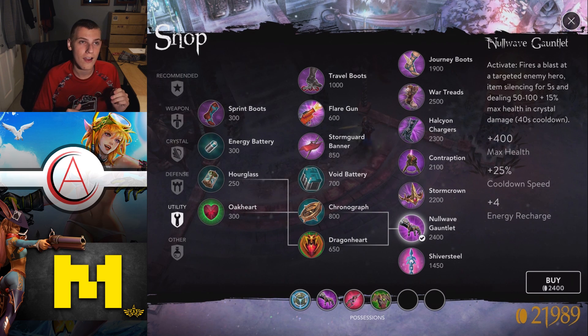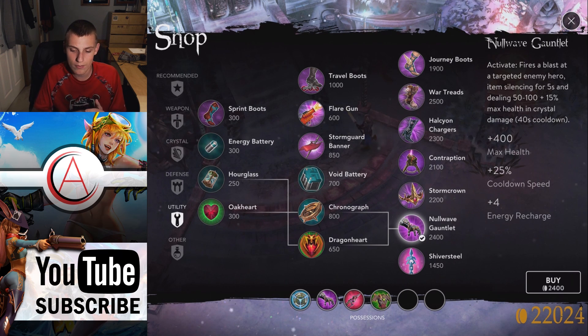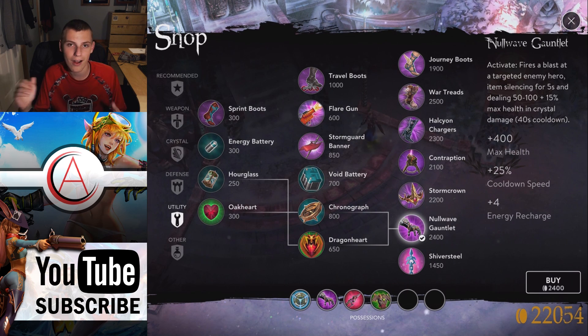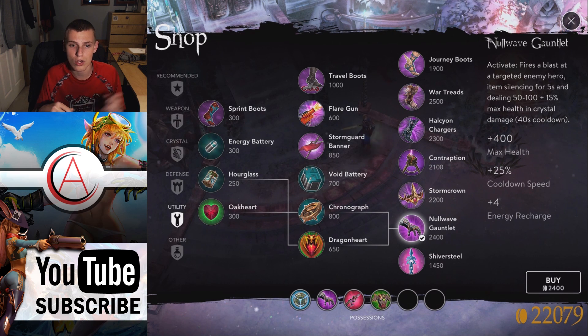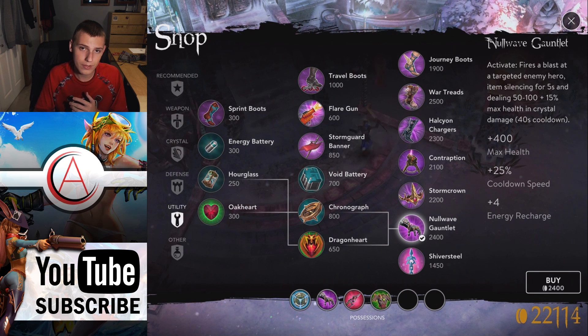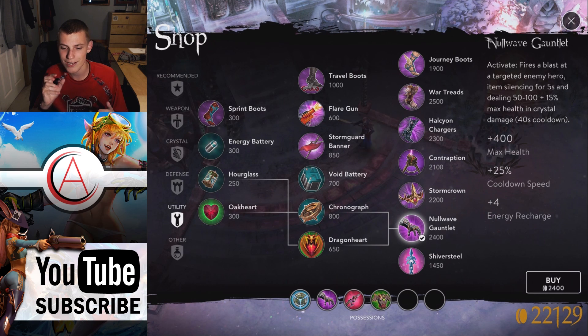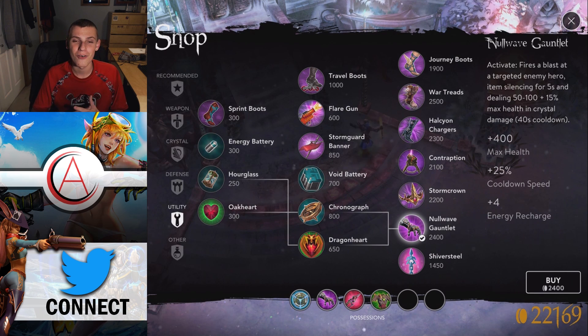I think Null Wave Gauntlet is going to be a must-buy for roamers — late game, if you don't have one, you're probably getting destroyed. I'd also expect to see this on more than one person per team. With three Null Wave Gauntlets you could throw multiple onto the enemy roamer ensuring they can't use anything, or split them between the roamer and a tanky jungle carry. It has some defensive uses but is mostly offensive — you want to catch them by surprise before they can use it on you.